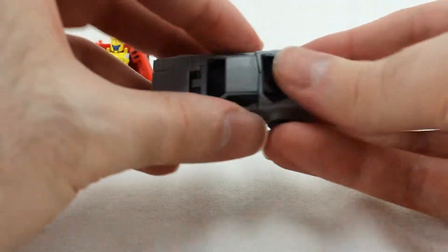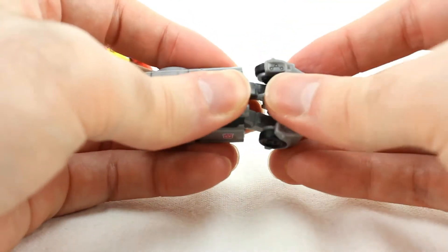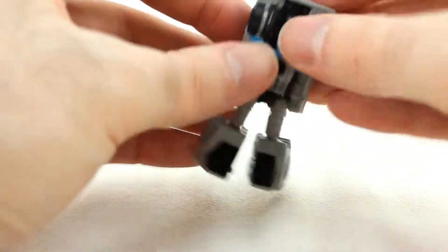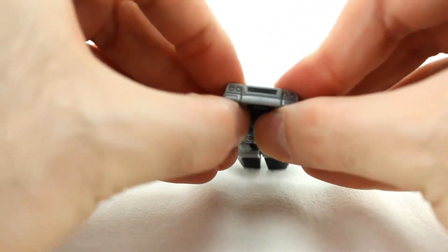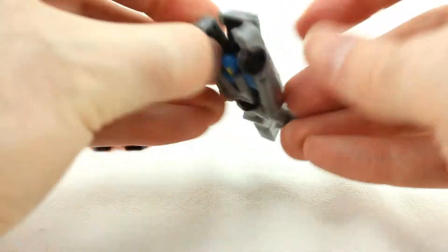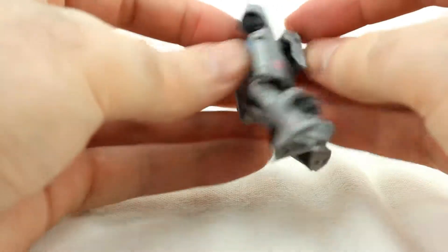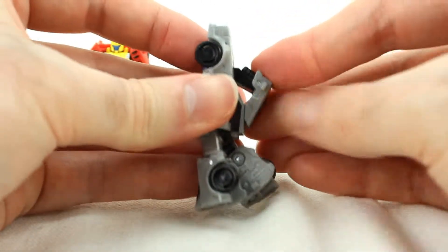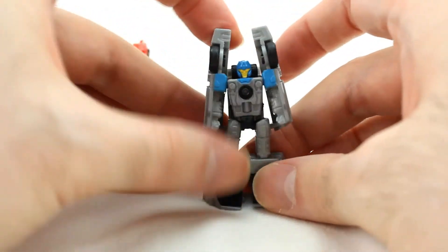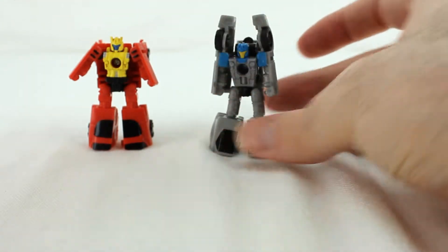Swindler's much the same. Unpeg the back half and unfold it. Unpeg the legs from each other. Then you take the side parts and untab them from the hood, take the hood and accordion it back a bit like so. The arms you untab from the sides and you can move them as much as you want. He's a little back heavy, but there you go.